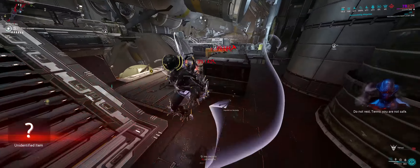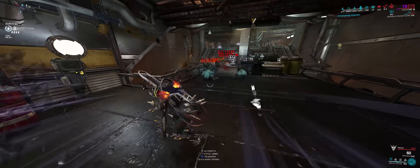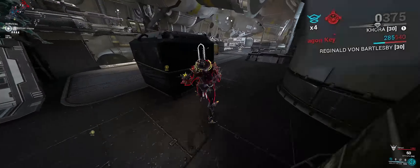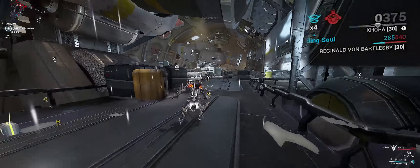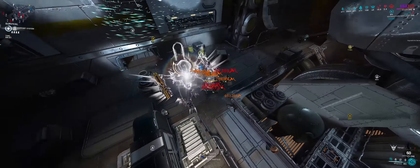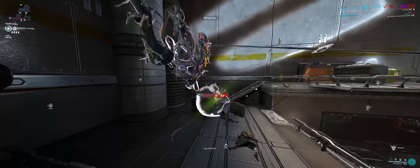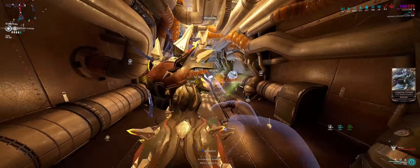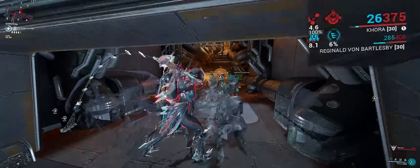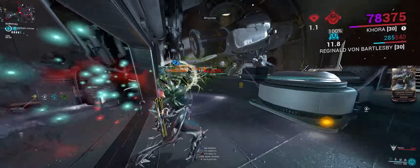One of the best survivability mechanics in the game: shield gating. Shield gating is a passive available on all Warframes that have shields — it doesn't matter how much, they just need shields. Damage that would completely one-shot you will be stopped by your shields, preventing it from going to your health. When your shields break, you have 1.3 seconds of damage negation to everything except toxin, since toxin bypasses shields.